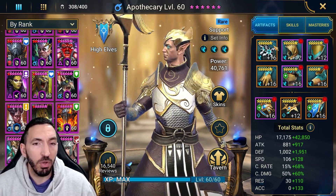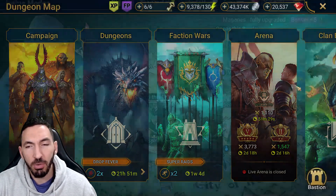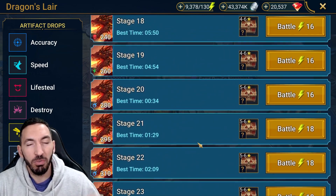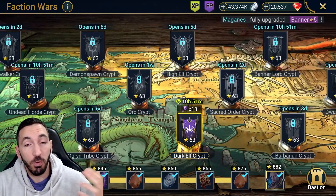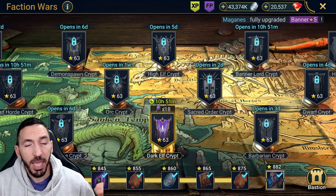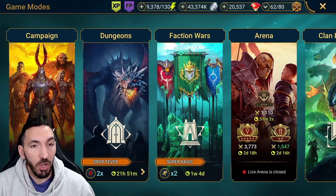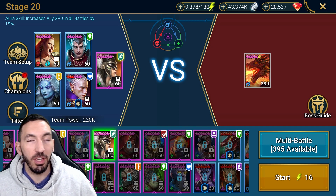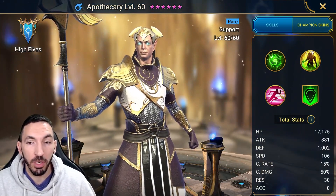Apothecary's showcasing isn't as dramatic since his potential is mainly as a speed buff champion. We'll go into lower dungeons just to see what he does. He won't be replaced anytime soon — he's very useful in Faction Wars and High Elf Crypts. Him and Arbiter together can help you complete Faction Wars Crypts to three stars very easily. Let's go look at Dragon.